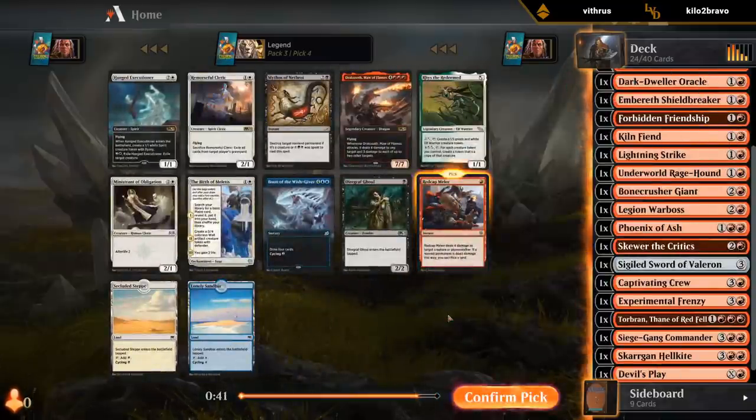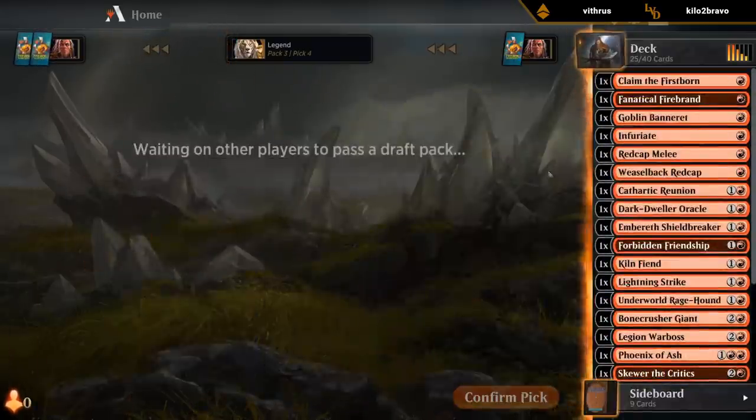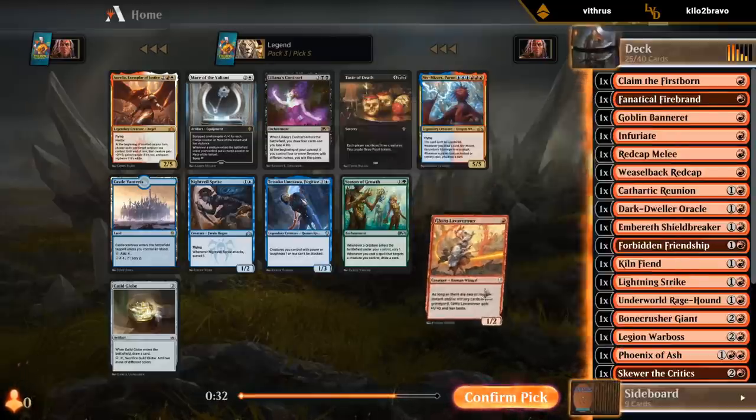Take a Red Cap. Not going to have the mana to cast Dracuseth. The Red Cap Melee is not as good in this deck as it would be in a more low-curve red deck, because we don't often want to sac our lands. But a Key to Lava Runner is definitely a nice addition.